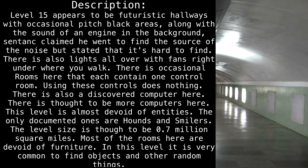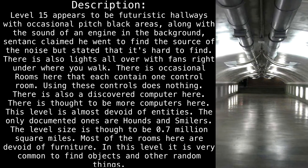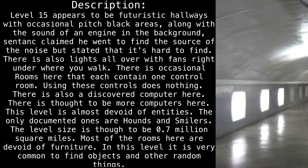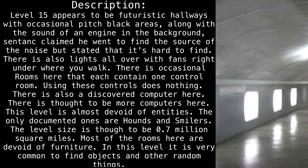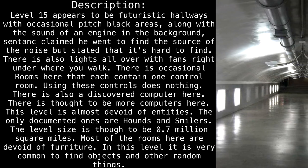There are also lights all over, with fans right under where you walk. There are occasional rooms here that each contain one control room. Using these controls does nothing. There is also a discovered computer here, and there is thought to be more computers here. This level is almost devoid of entities — the only documented ones are hounds and smilers.